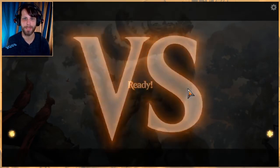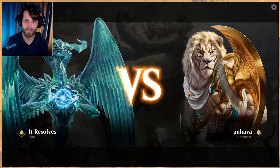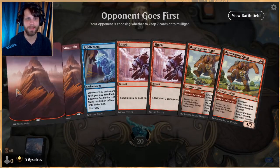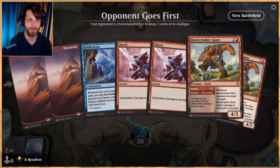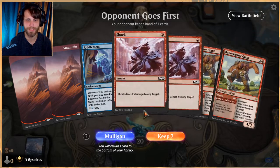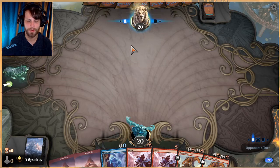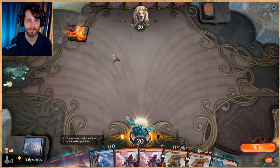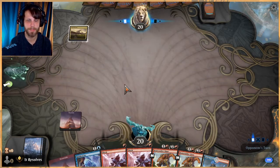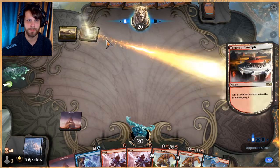The upside to Riddle Form is it's inherently a 3/3 and you get some sky power off of it, but it's really not the best. This is a very dangerous hand but we're going to keep it. In a 20-land deck, there's a very high chance we're not going to get to our blue, so Riddle Form would be a dead card — but we've got so much burn here. If we're up against a very aggressive deck, which tends to be the case right now, then we are in amazing shape.